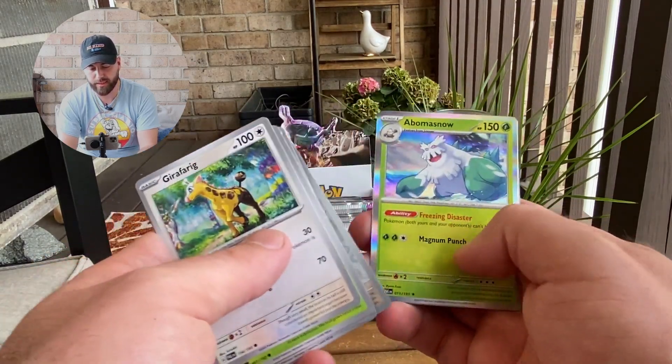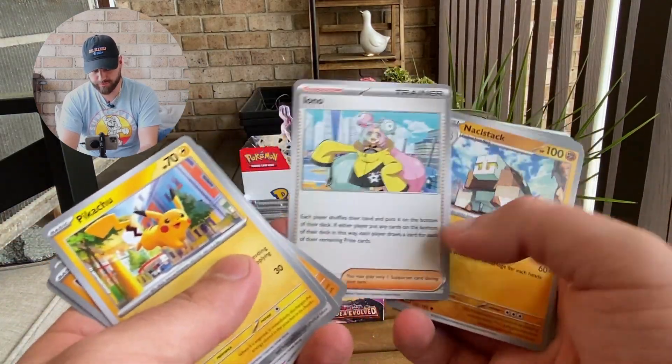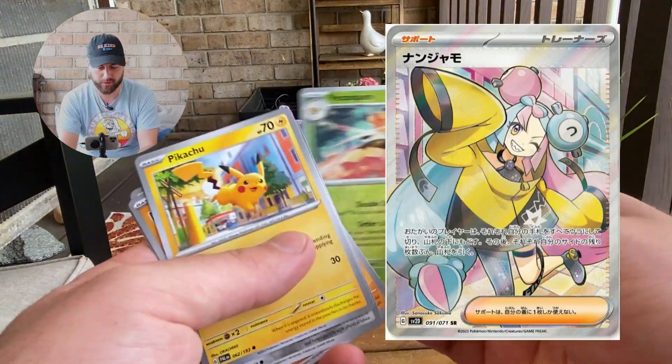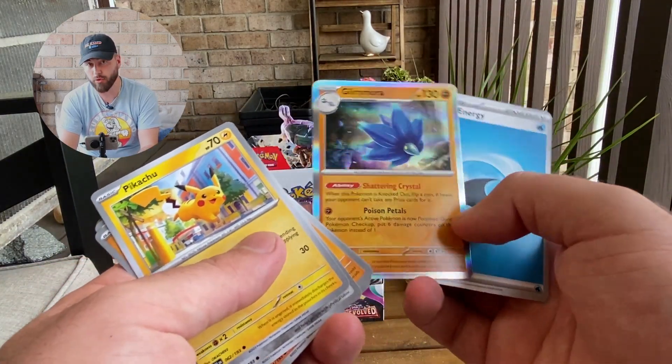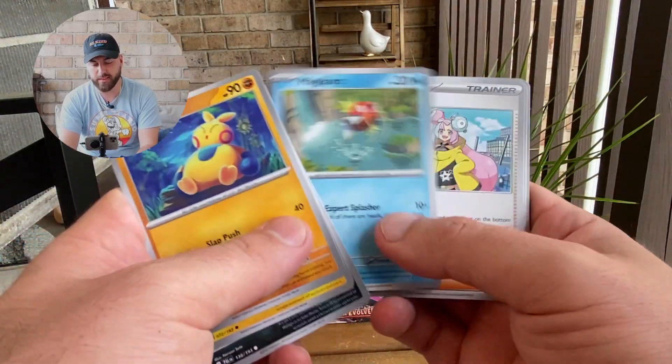Vespiquen, a Rookidee, and an Abomasnow. The most sought-after cards are the Grusha character rare and the Iona — speaking of which, we just got it right now. It has an Alternate Art Full Art Trainer, and the Full Art itself is very nice too. A Glamora. That Iona is going to be very good in the TCG because it disrupts your opponent's hand, which is always a very nifty technique to have.